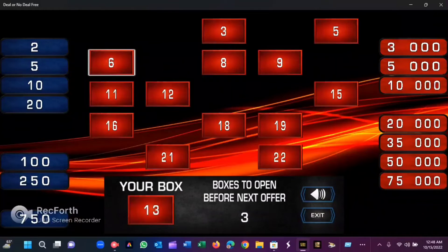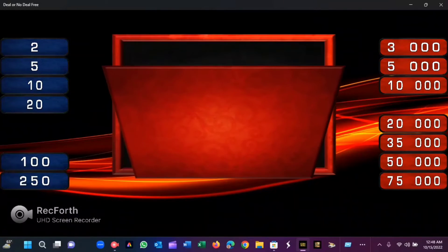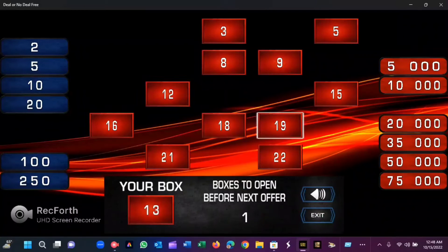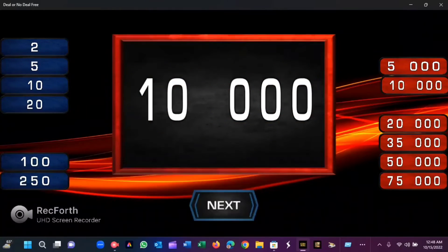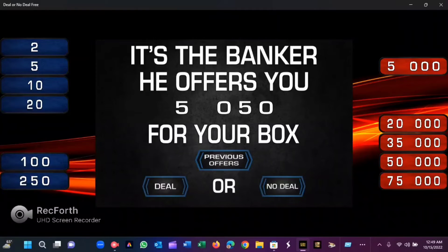Three more cases. Number six — $750,000. Eleven — $3,000, not bad. Sixteen — $10,000. We're going to try to keep this area as solid as possible. The banker calls. The offer is $5,000 — roughly 50-50. No, I don't take this deal.